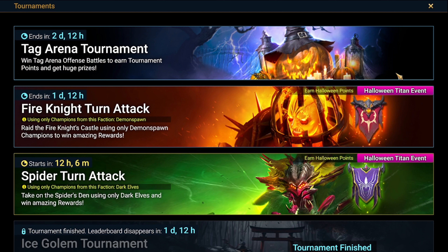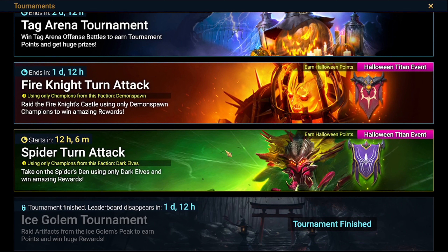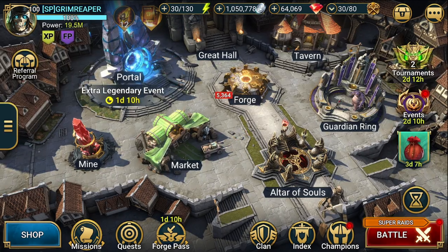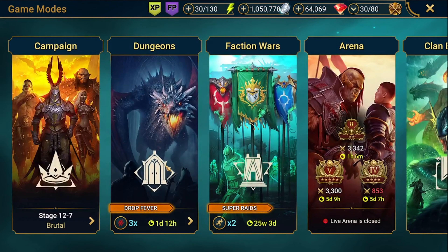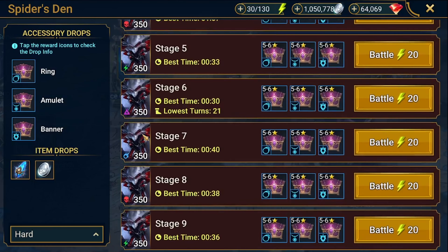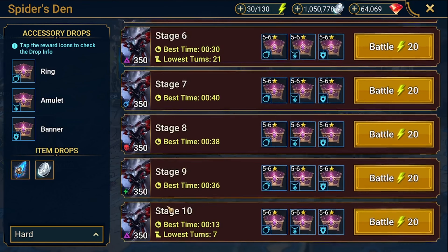Today's video is going to be on Spider turn attack. I've already completed the Finite, and now I'm hoping to do the turn attack for Dark Haus. This is a free-to-play team that's quite quick on hard, but can also work on normal if you can't hit the stats I'm using. Let's get into the run — our test is on stage 10, but I couldn't get it to work there.